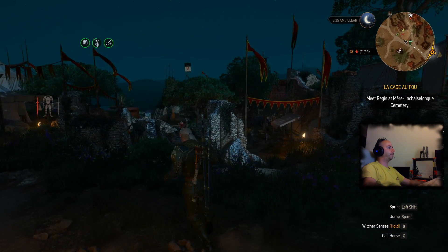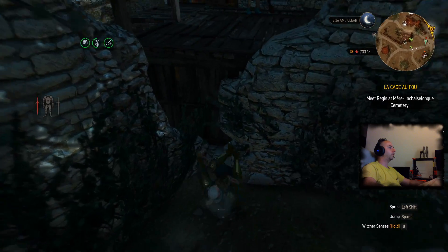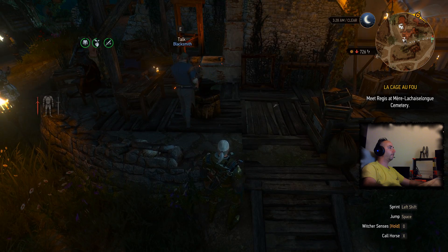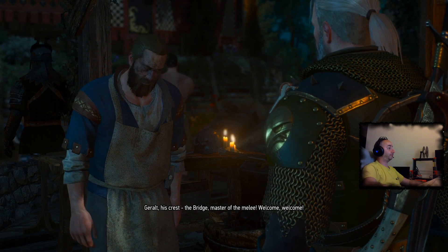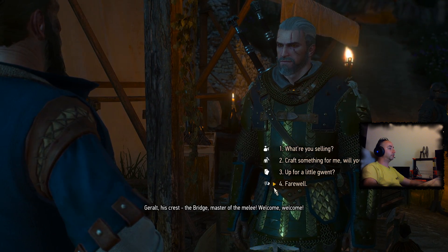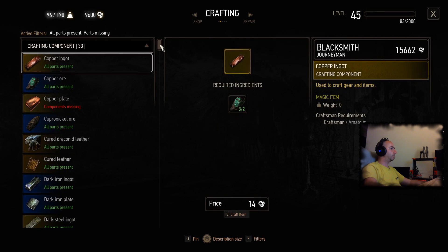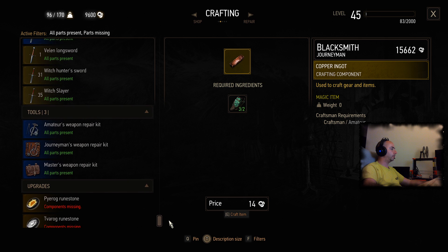Where's the armorer? Armorer — where? What's that? Really? Witchy. What's this? An anvil. Of course. Come on, give me this. I need these ones to repair my weapon. 40%. Yeah.